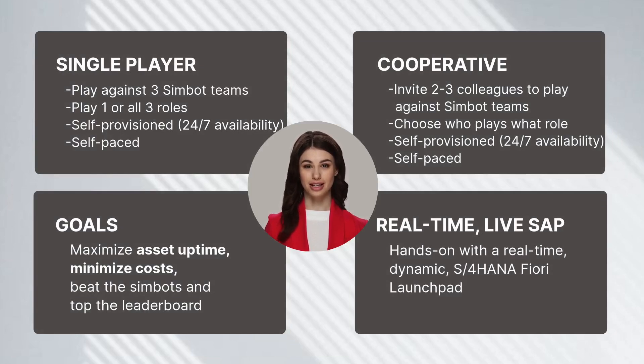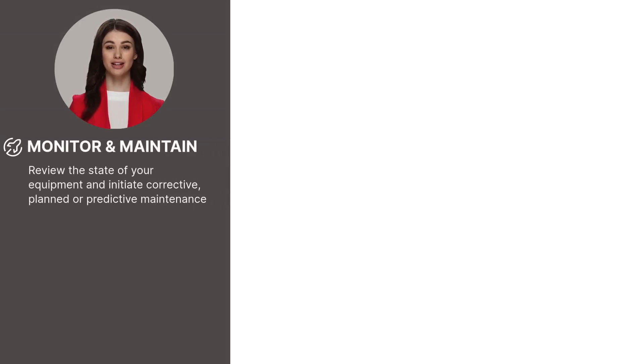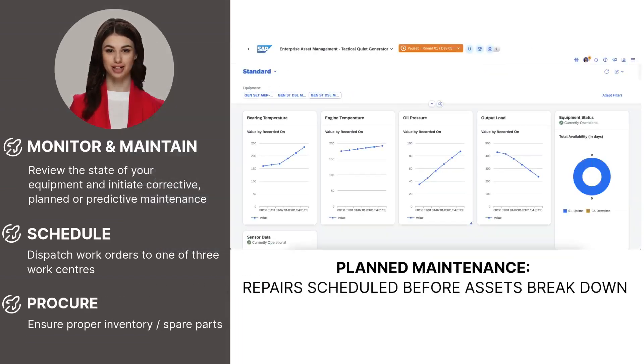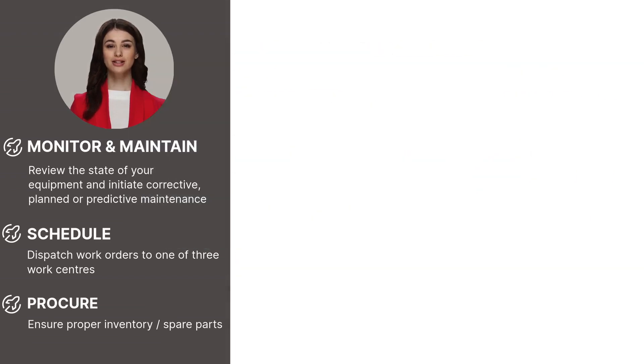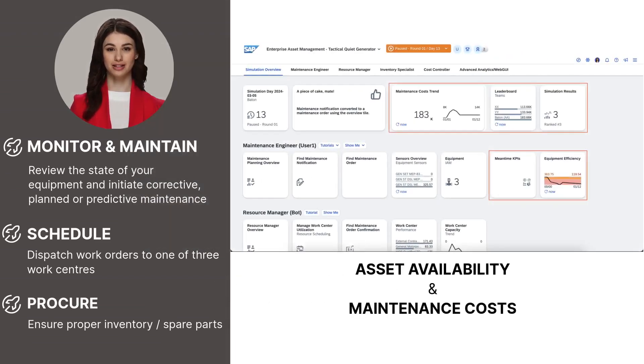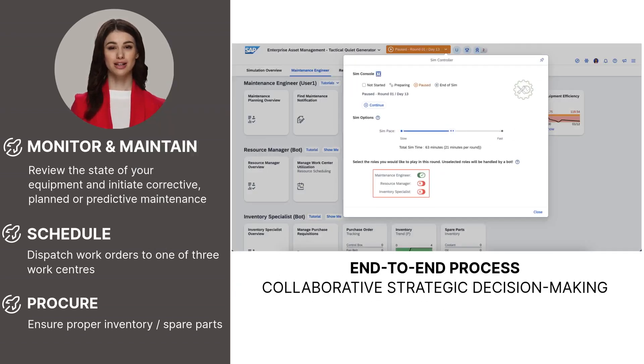Using real SAP with real-life dynamic data and core business processes, making business decisions in a challenging environment. In the EAM simulation, you use SAP S/4HANA software capabilities to maintain a series of physical assets. You will manage corrective maintenance, planned maintenance, and ultimately predictive maintenance. You will win based on two KPIs: asset availability and maintenance costs.